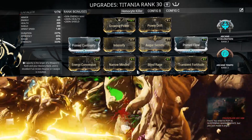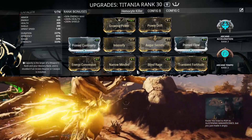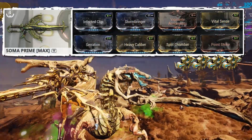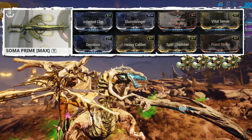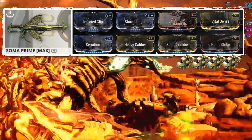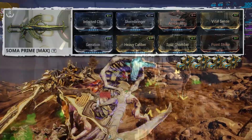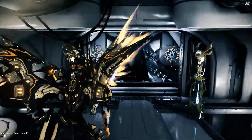With Titania, you always have to take into account the weapon mods. We're going to be using Soma. That build is right here: we're using Effective Clip, Stormbringer, Vigilante Armaments, Vital Sense, Serration, Heavy Caliber, Split Chamber, and Point Strike. Alright, let's see this thing take on a Hemocyte.